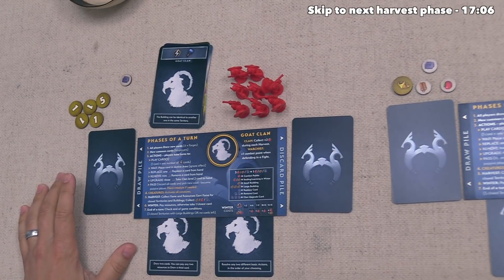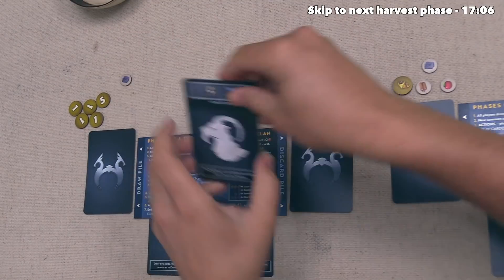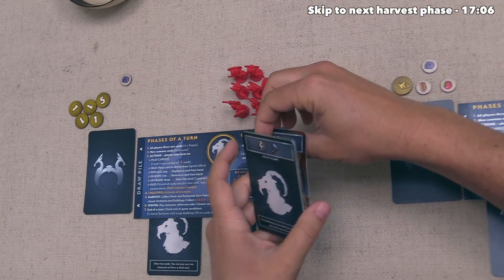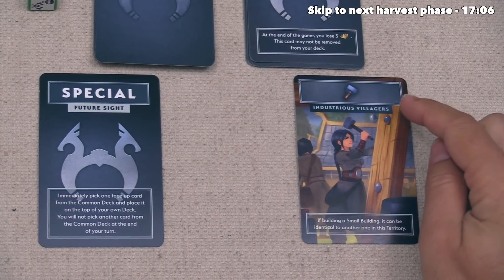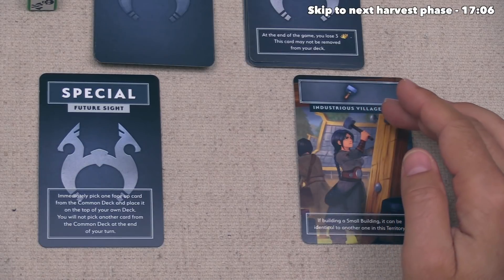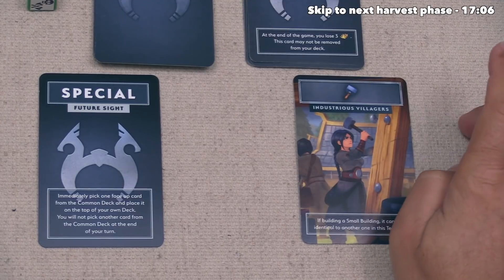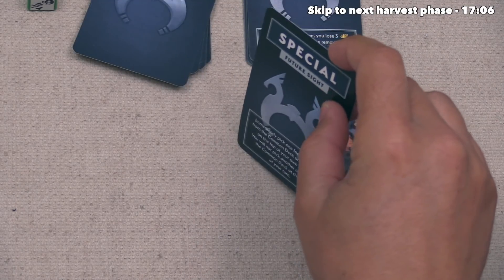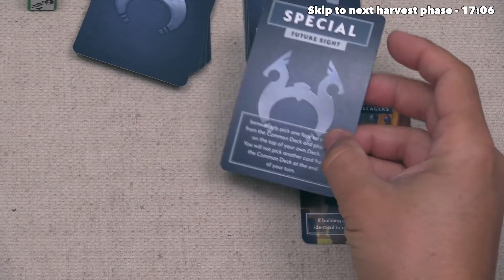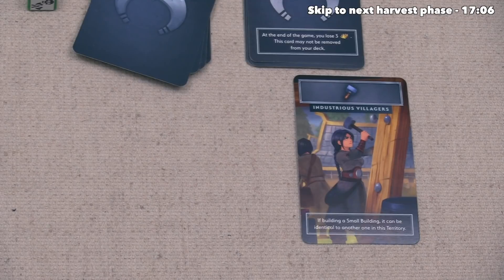Yellow is done, and we don't have any actions to take beyond passing. So let's pass — all of these will be discarded onto our discard pile, and then we can take one of these two cards. This Industrious Villagers is a slightly worse version of our base Goat Clan card, and I'm not sure if we need another build. So let's go for Future Sight, which will give us first dibs on the new common cards when we play it. This also lets us take those cards and put them on the top of our deck, and we could then spend a rune to draw that card into our hand to use it in the same round.